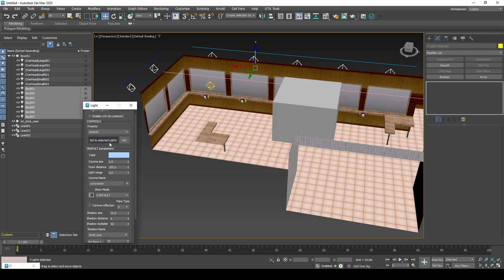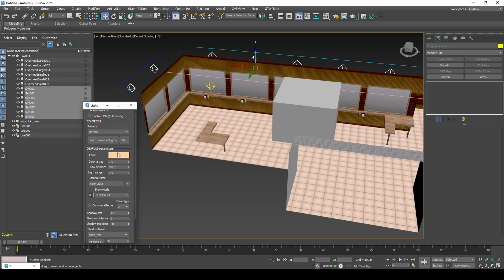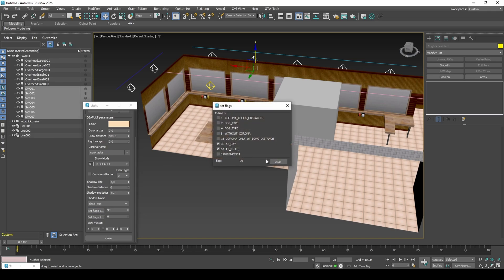Let's configure the small overhead lights now. Change the color to a golden yellow tint. Set the shadow size as 4. Set the light to show during both day and night and apply to the lights.